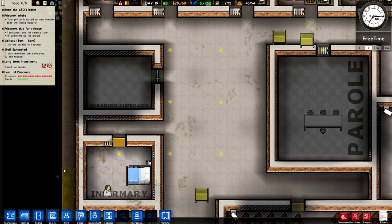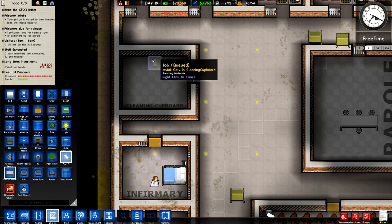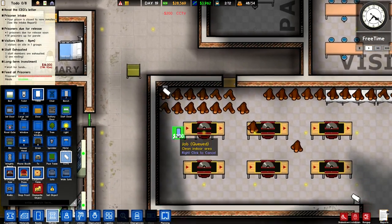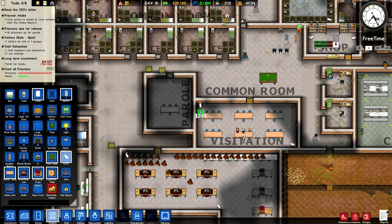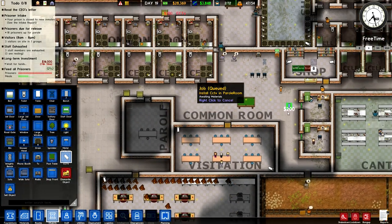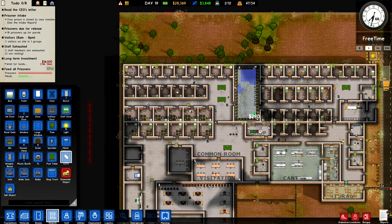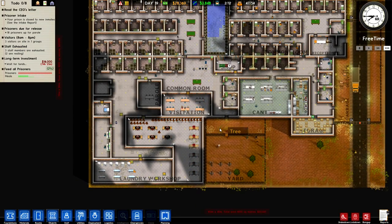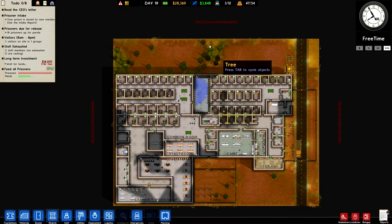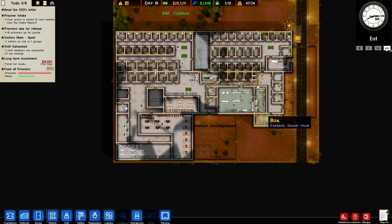I've got my guys allocated in there. What I'm going to do is set up a little CCTV camera in there to keep an eye on them. I thought there was somewhere else I wanted to put a CCTV camera — yeah, I think we'll have one in the parole room. And that will do for now. Everything is going beautifully. Our prison is pretty good but I want to increase the size of it — I want to buy one of these plots of land, but I don't know quite how to do that, so let's try and figure that out.